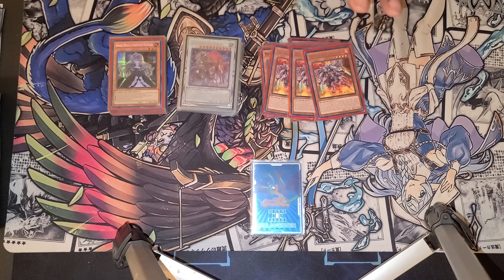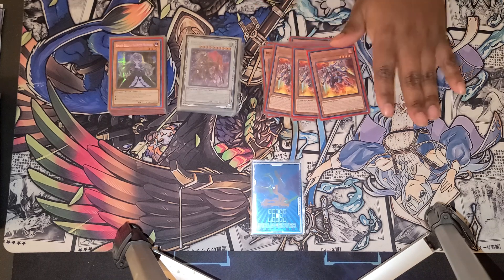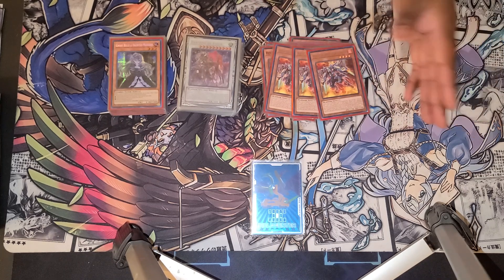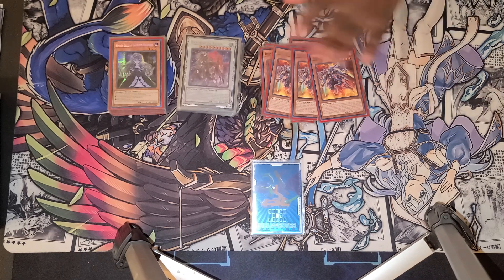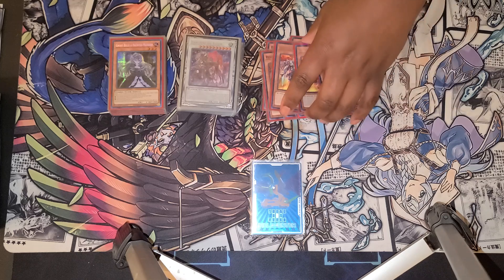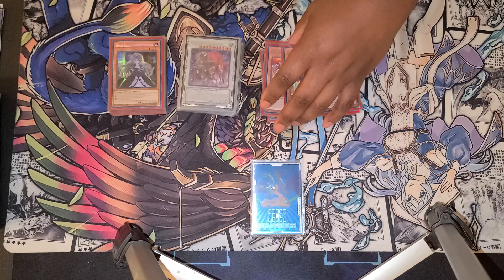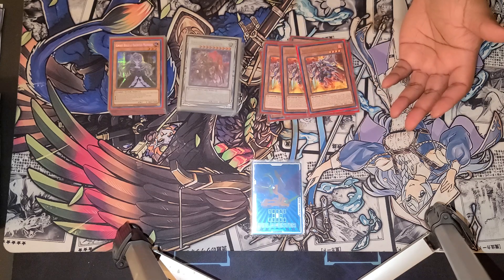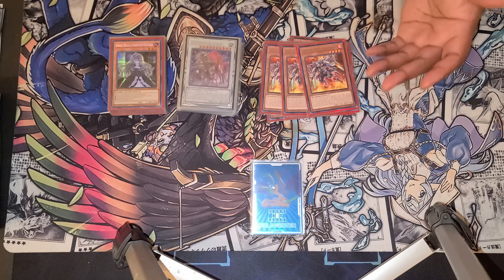I know I'll run him once the new stuff comes out — we're going to have that deck profile when that happens. On summon, he adds one of those spells from the back to hand. The other guy that I'm not running adds a trap. The spell is probably one of the other really broken cards in the deck — the field spell — which I get into when I get there. But I have used his effect to special summon from hand before, if I get something that's stuck and he's on the field, you can special summon the big guy from your hand.